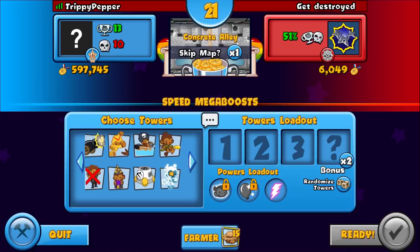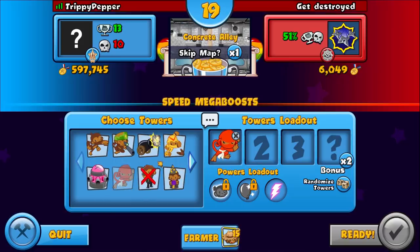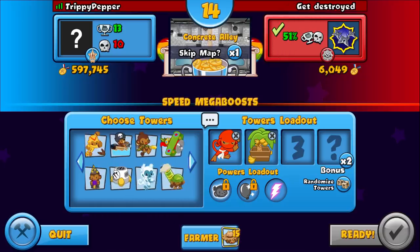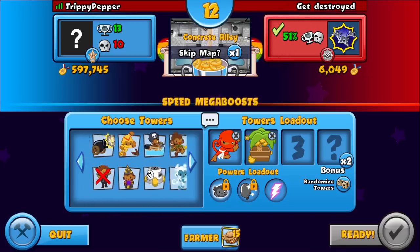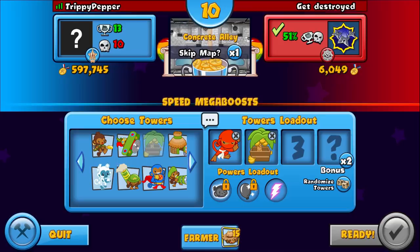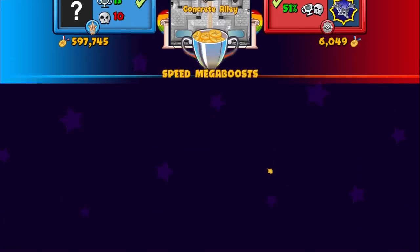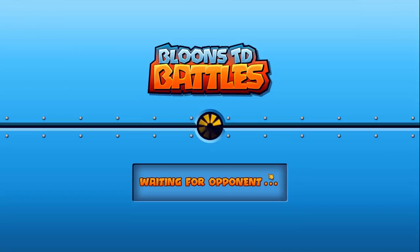Since everything is so fast, I guess you need a slowdown, so a ninja of course. We also need a farm because we really need money. The cobra is banned, so I guess we'll go with the super monkey, even though it's really expensive. I'm honestly not sure, but I think this is a good strategy. This is a really fun game mode - I enjoy it a lot, though it is kind of hard.